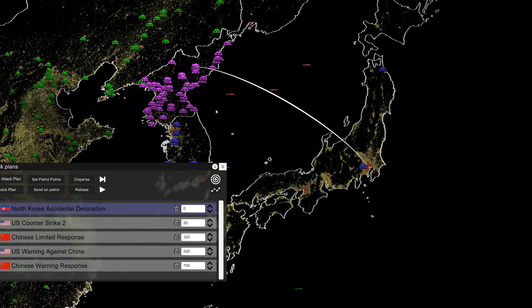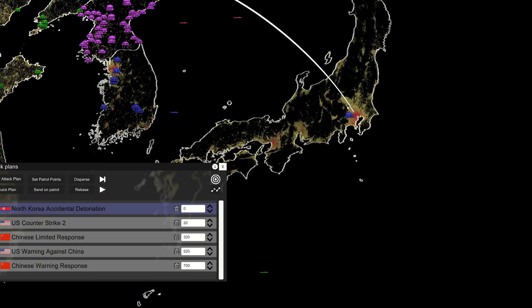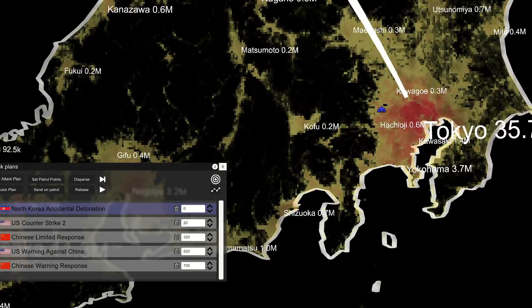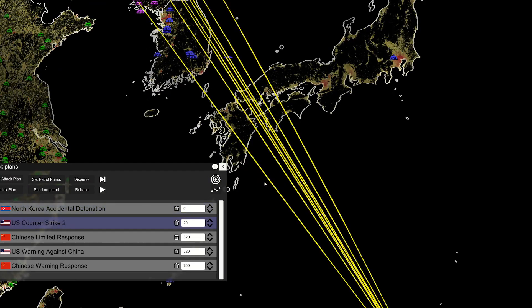This starts with North Korea firing what they consider a warning shot — intended to go over the Pacific Ocean without causing real impact, essentially very intense saber-rattling. Unfortunately for them, it goes off course and actually strikes Tokyo.